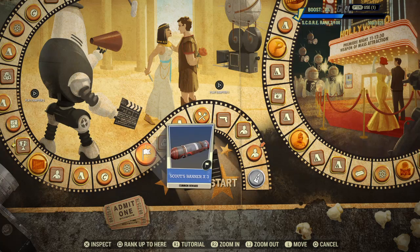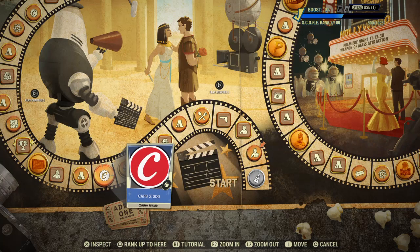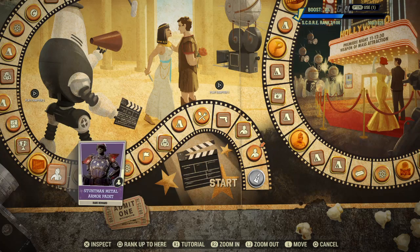Moving along: Scout's Banner x3, 150 Atoms, a Concession Sign for Fallout First, 500 Caps, an Applause Sign for your camp, and Legendary Scrip 100 - pretty nice.